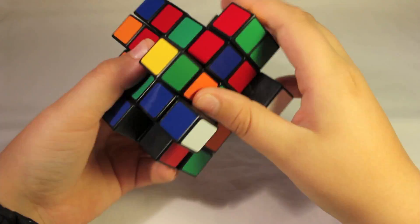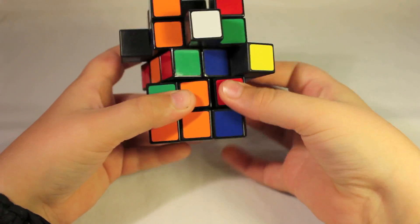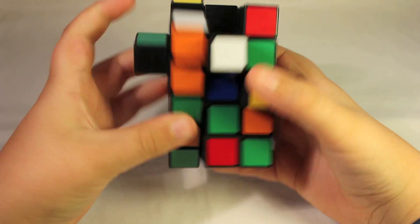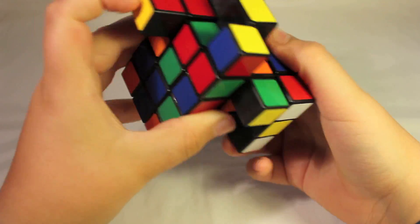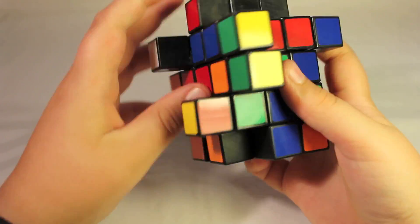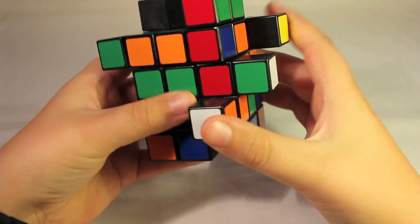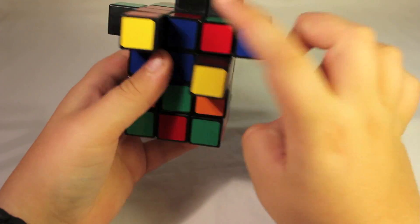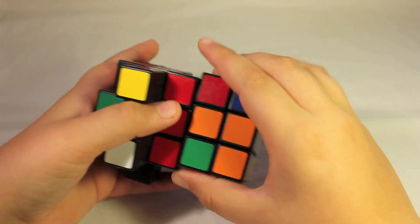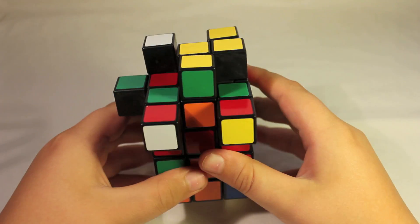You can put in your corners now. What does matter is putting in the middle layer correctly — you want to put in all of those pieces correctly. So this piece needs to go here. Using the beginner's method algorithm, I put that piece in, then this piece, and this one, and this piece. Now we have those parts done and all that's left is the top layer, which you can do however you want.